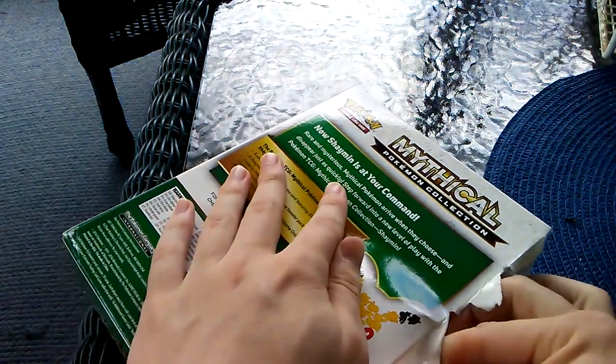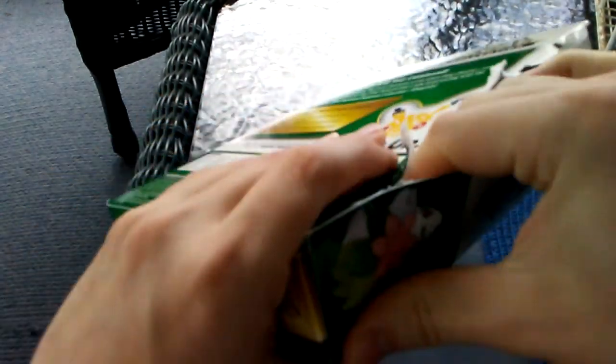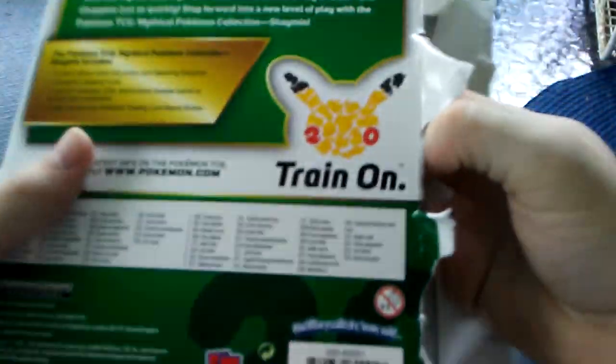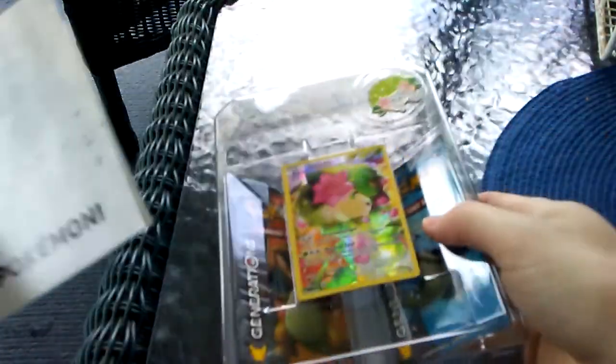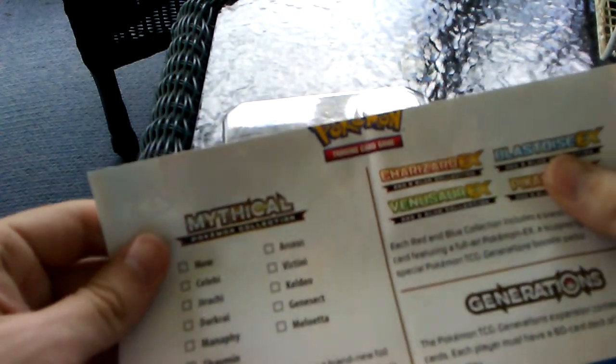Let's go ahead and tear this open and we will get all the juicy goodness inside. There are a lot of Mythic Collections out now. I think this is like the sixth one. Let me check - Mew, Celebi, Jirachi, Darkrai, Manaphy, Shaymin. Yep, that's the sixth one.